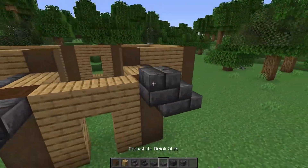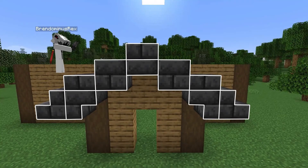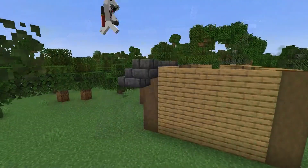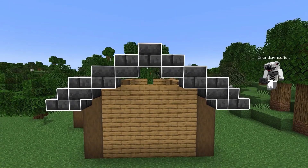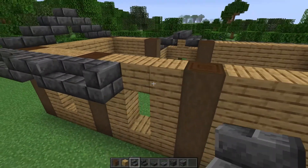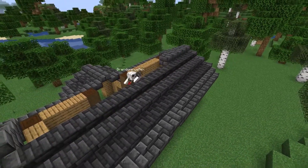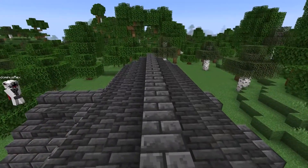Next up, we're building the roof. Take your deepslate bricks and place them in a pattern like this. Now we'll move on to the larger roof and build a pattern like this. For the back windows, make sure you rotate the stairs and add a slab so you get a little overhang. Now we'll fill in the roof with deepslate tiles. Make sure to use deepslate bricks for the top row of the roof.